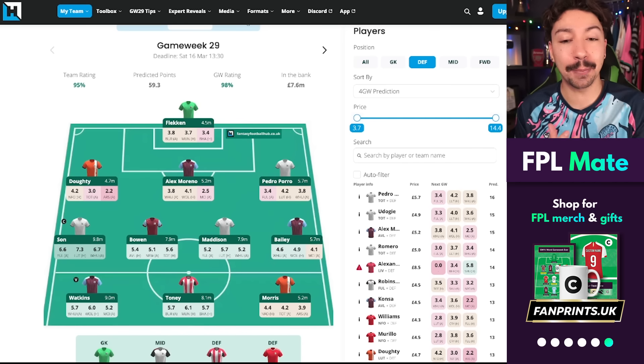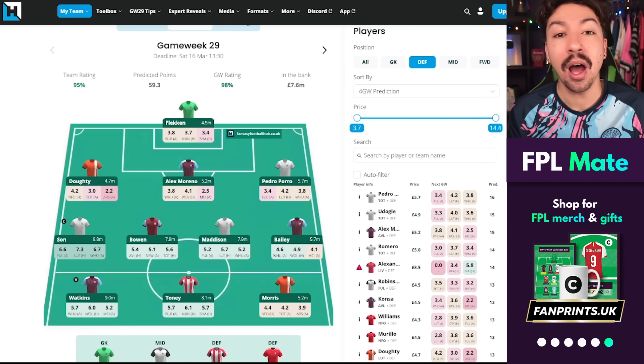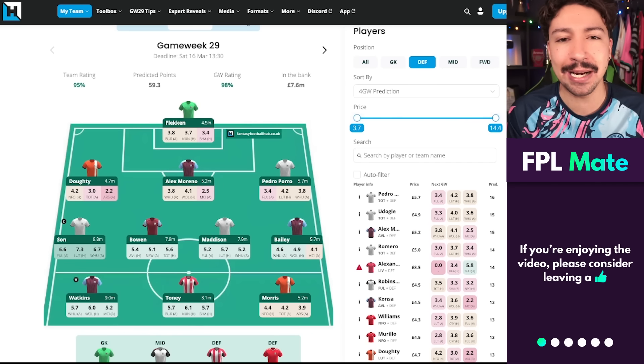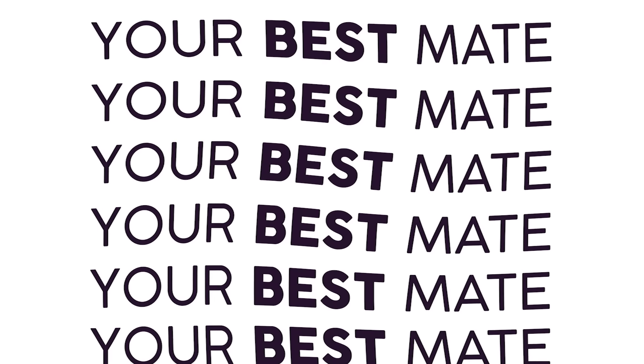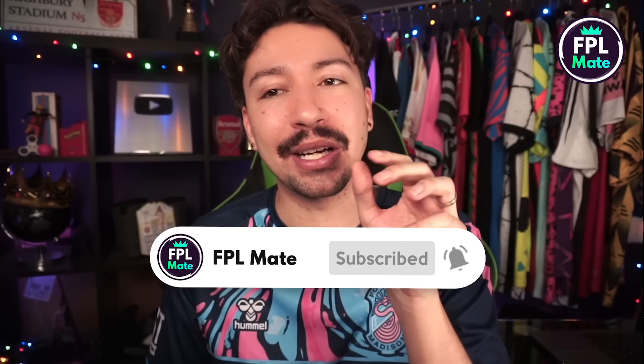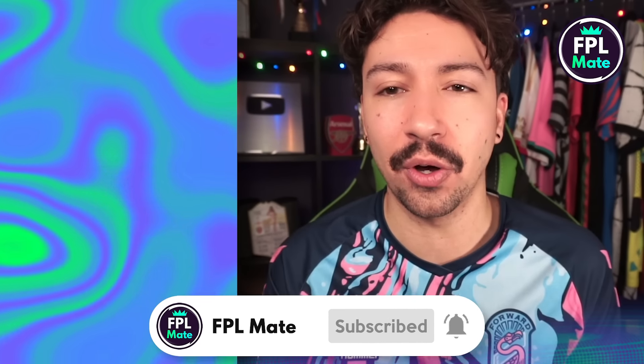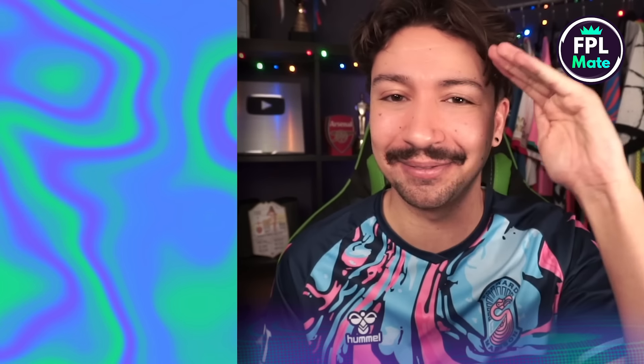That is the team, how it lines up, and what the predicted points are. Son has the highest predicted points. Watkins and Toney have the second highest. We'll talk more about this on stream tomorrow. If you enjoyed this one, make sure you drop a like and subscribe if you're new here. We'll be streaming on Monday evening after the Chelsea versus Newcastle game, going live on YouTube to talk more about free hits and potential player options. Feel free to leave a comment with questions or other player suggestions. Thank you so much for watching — see you later, mates.